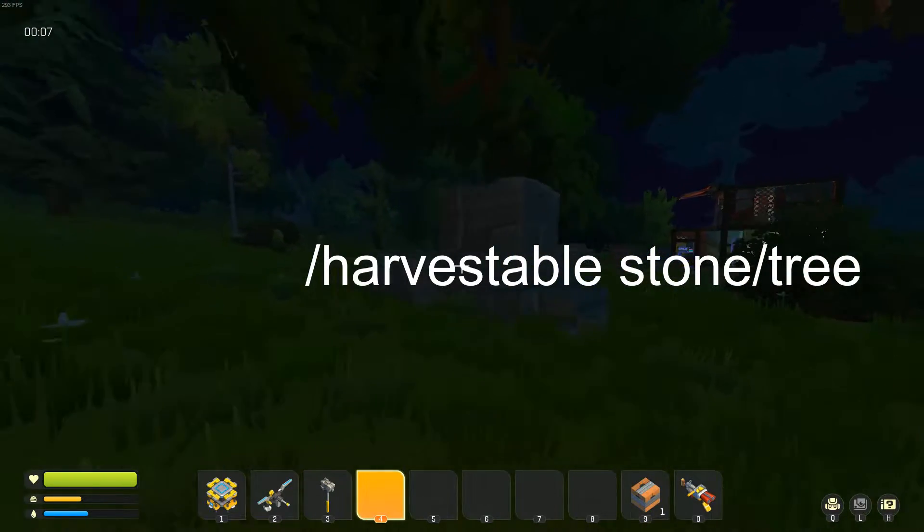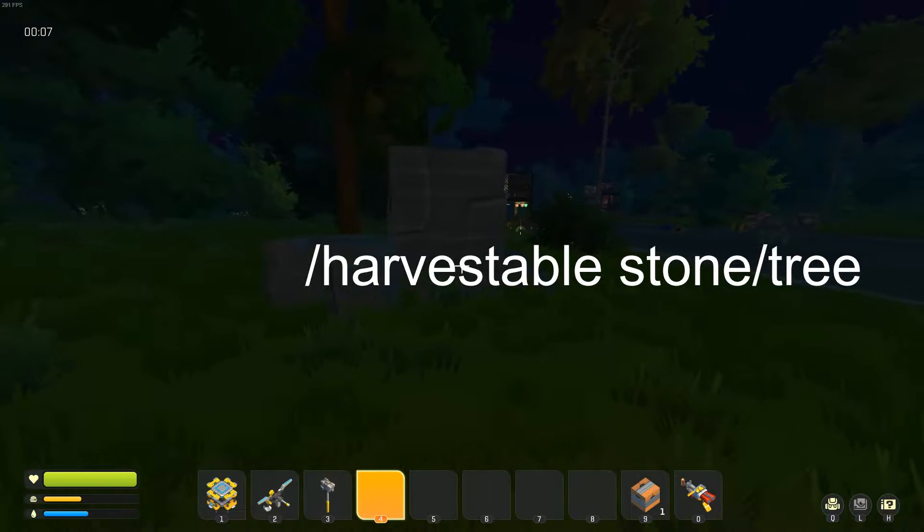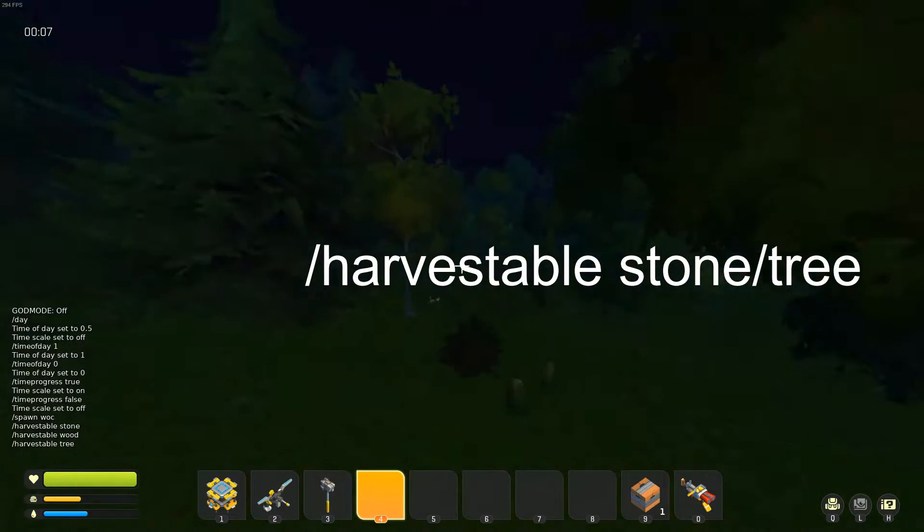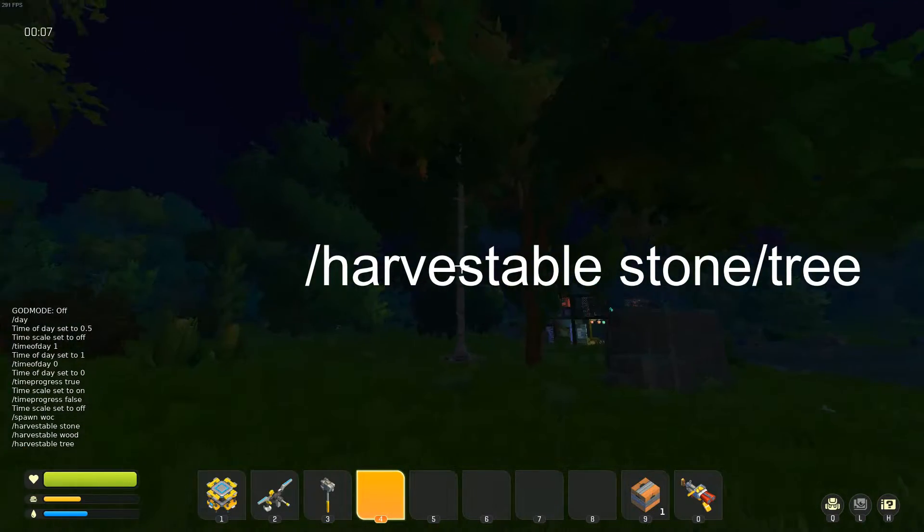Usually you can get out of these, but if you can't, you can just do /die. So we've done /harvestable stone — you can also do /harvestable tree, and you'll notice it spawns a tree on top of you.